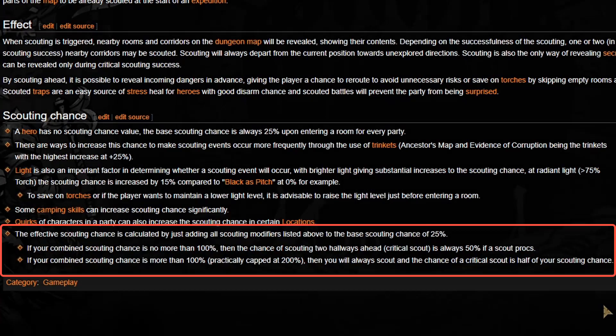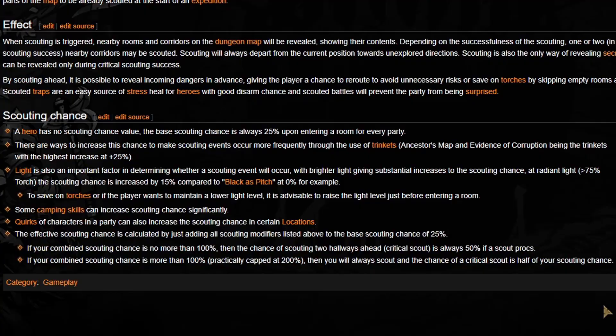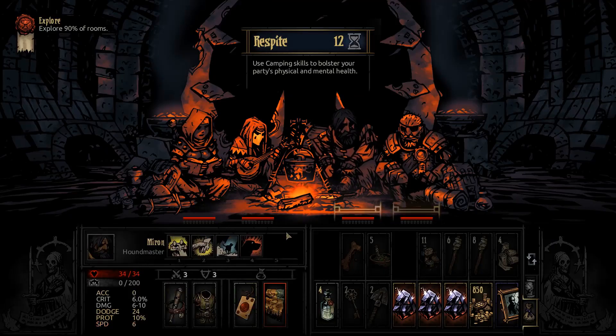The higher your scouting chance per room, the better your normal scout. Your critical scouting chance is typically 50% of your overall scout chance, after you get your first scout, if your overall scout is below 100%. Getting over 100% scouting is pretty impressive but not impossible if you directly work on it.